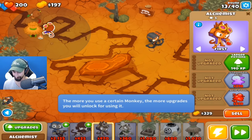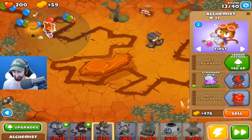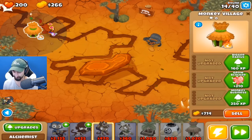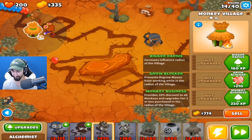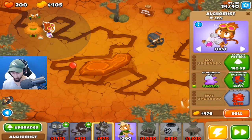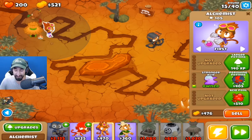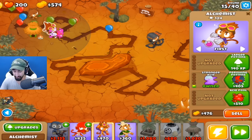Quincy, would you mind taking that guy out for me? Let's get him Stronger Acid. Quincy in the back — once he's level 5, he'll be able to hit camo balloons for us as well. What does Grow Blocker do? It prevents regrow balloons from working while in the radius of the village — interesting, not that great, but interesting. We definitely want to get a Druid down as soon as possible. The Druids are so helpful. I appreciate all the love and support we've gotten on these Bloons videos since we started doing them.